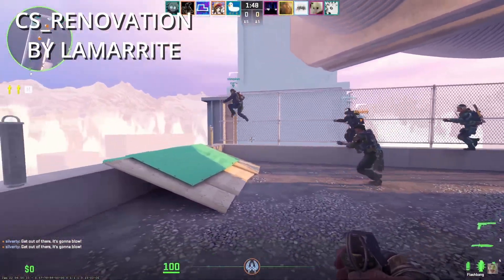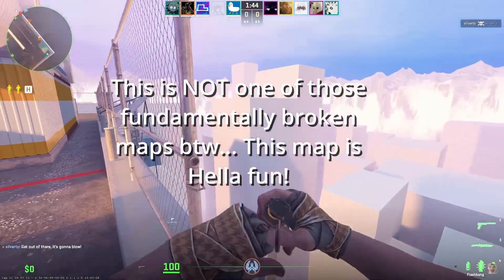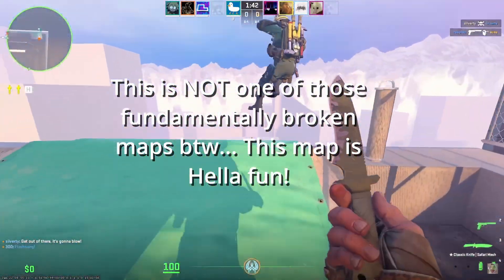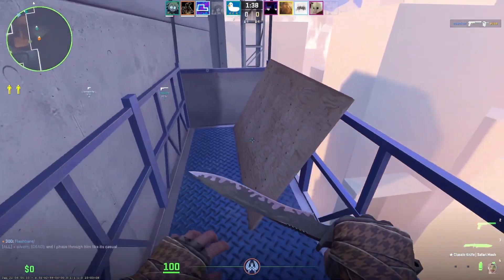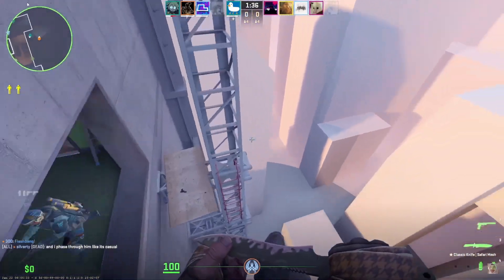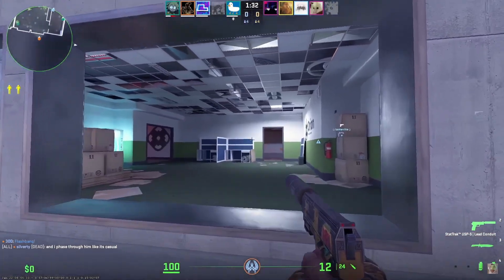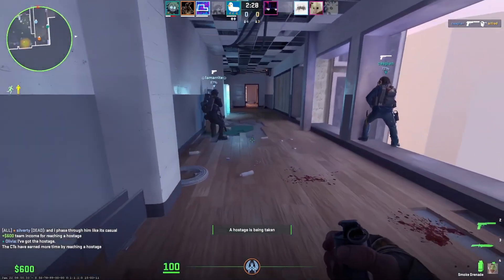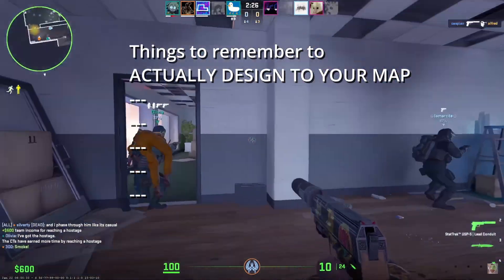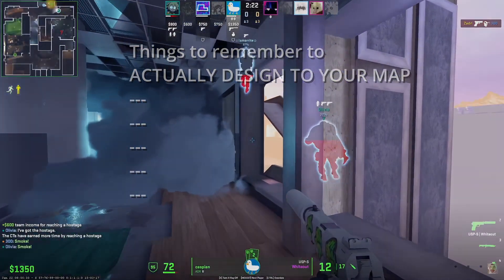In my time of playtesting custom maps for CSGO and now CS2, I have seen my fair share of maps made with a lack of understanding of Counter-Strike's base design concepts. In this video, I'll go through some seemingly basic concepts, but even for someone who's a bit more experienced in designing competitive 5v5 Diffuse maps, you might find this video useful. I want this to serve as a checklist and aid you in your mapmaking endeavors.